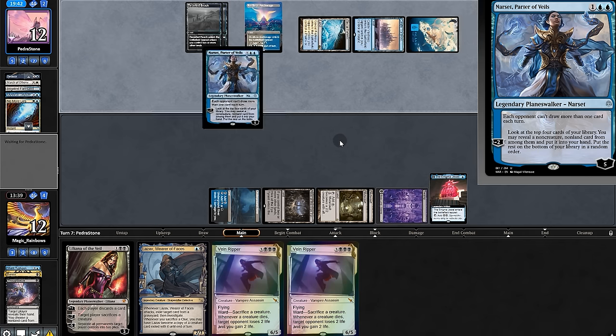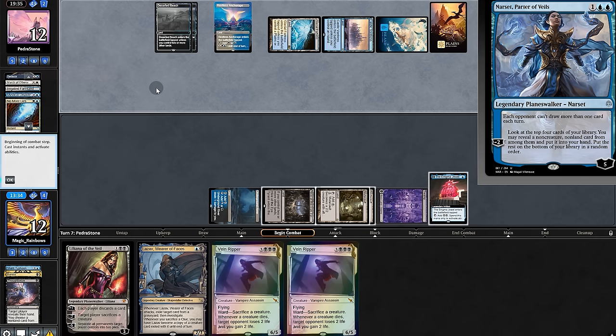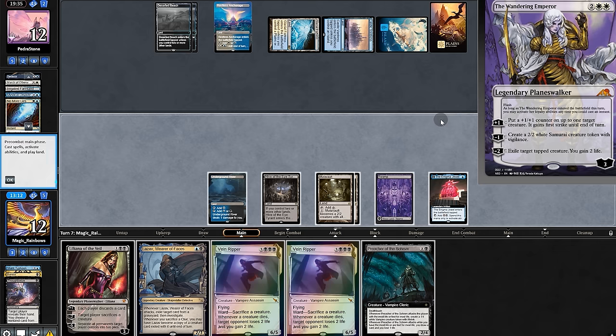The opponent plays nasty Narset, digging for Emperor and shutting off our card draw. Emperor's pretty tricky — it's as bad as this feels.